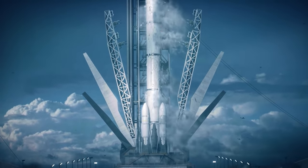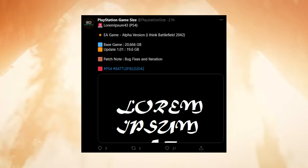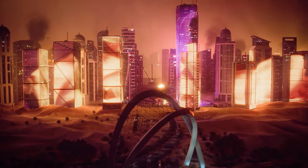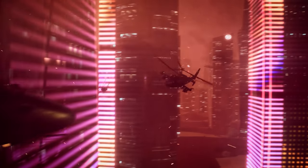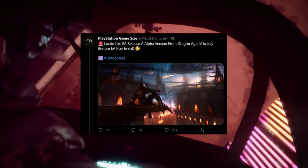In more concrete Battlefield news, EA uploaded a build of Battlefield 2042 on the PlayStation Network. The game is 20GB and uses the development code name for 2042. MP First confirmed that text in the file shows it's a Battlefield game. It sounds like this build is an alpha version and might be the one DICE are offering to Battlefield veterans during a white box testing session sometime next month. What lends credibility to MP First's findings is that EA also added an alpha version of Dragon Age 4 to the PlayStation Store.